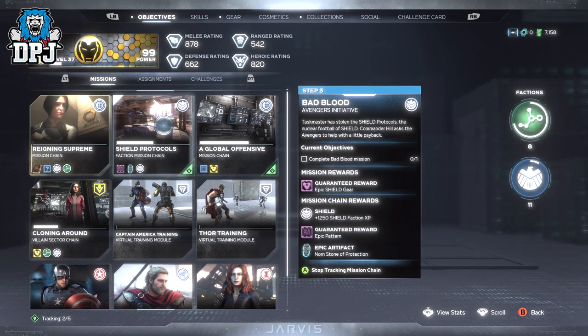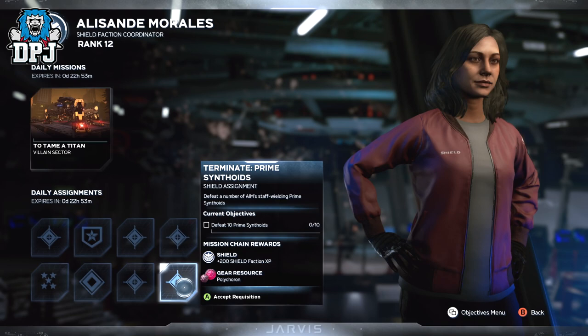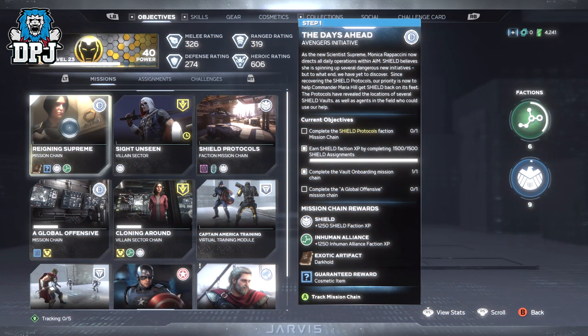These missions are all located within the Pacific Northwest. Before you do this mission chain, go and grab those assignments from Alessande Morales aboard the helicarrier, because you need to earn faction XP — specifically 1500 XP earned from Shield assignments. So go and grab those bounties.